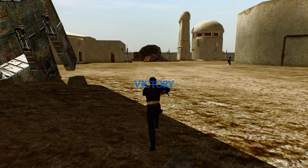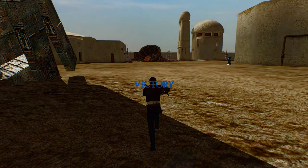Looks like that'll conclude this gameplay on Mos Eisley for Renegades Quadrant 2.1. Thank you all for watching, and goodbye!